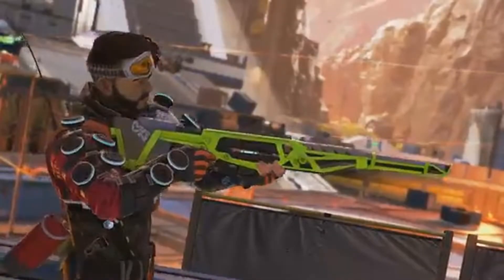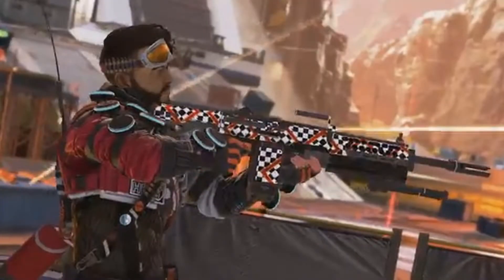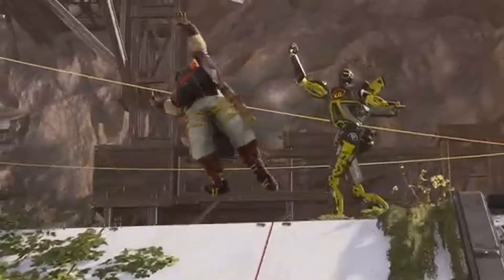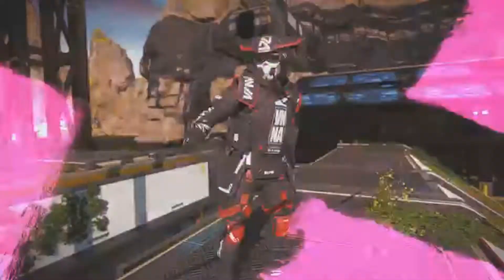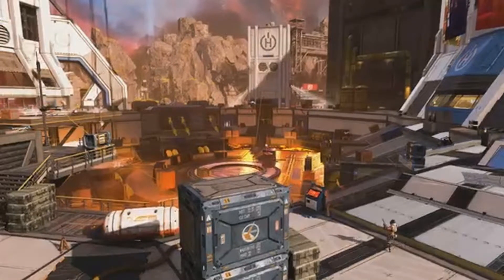Let's look at those battle pass skins: another nice G7, a gold devotion skin — it's okay. Cool Octane skin, a cool Pathfinder skin, and a really cool Bloodhound skin with a cool G7 skin. Lots of cool skins — happy about that. World's Edge fortified, all right.